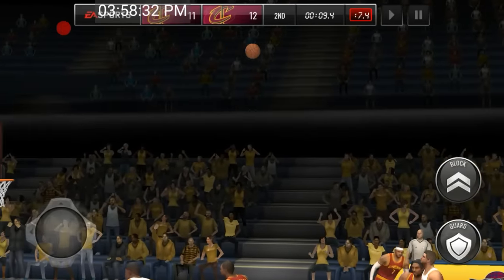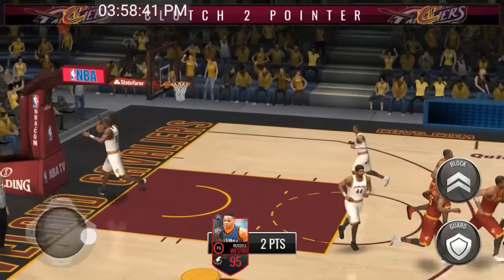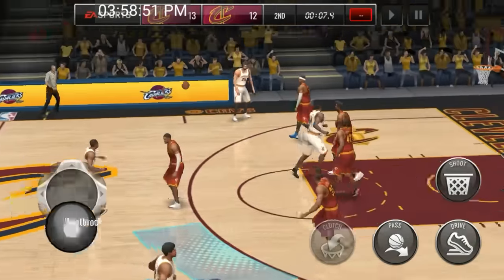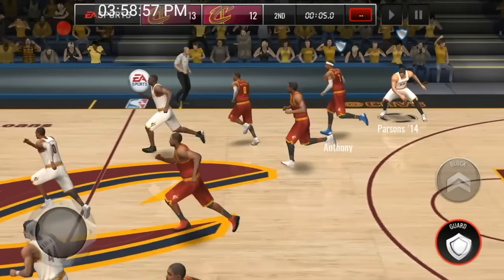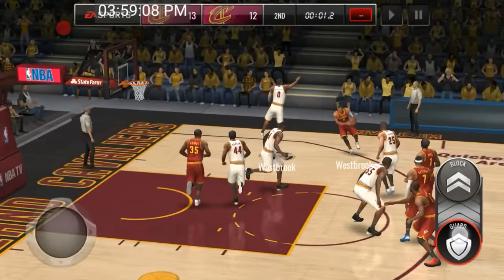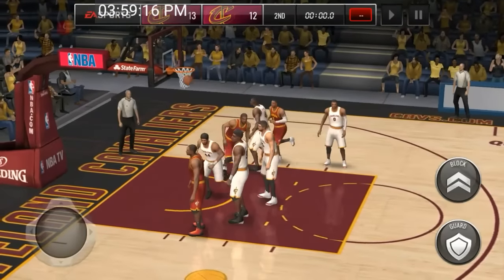It looks like they got Westbrook with the clutch ability, so he is definitely going to knock that down — guaranteed. There's eight seconds left on the clock. Hopefully we can use Sean Kemp for the buzzer beater, but I tried to get the ball to Kemp for the last-minute shot. We ended up getting the ball stolen and they put up a shot with Westbrook — that's an open shot. It looks like it might go in, but fortunately it does not.